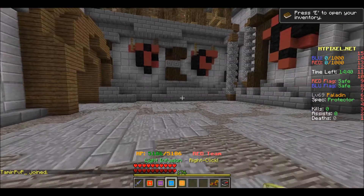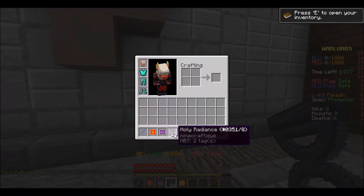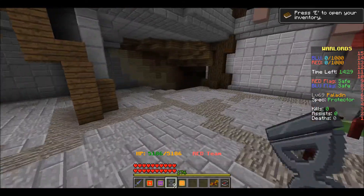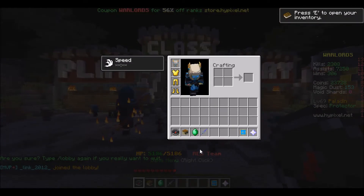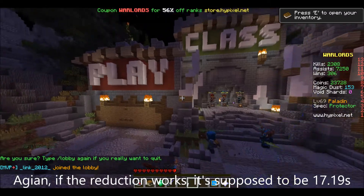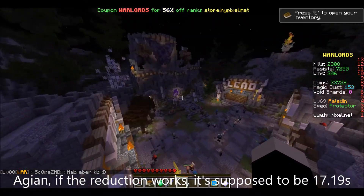But the cooldown reduction, if we check here — yep, it started at 18 and worked its way down from there. That is obviously a bug, because it's supposed to be... let's check here. The cooldown on Holy Radiance is supposed to be 19 seconds — I think it's actually supposed to be 18.69 seconds. So yeah, there's an issue there, obviously, with the cooldown reduction.